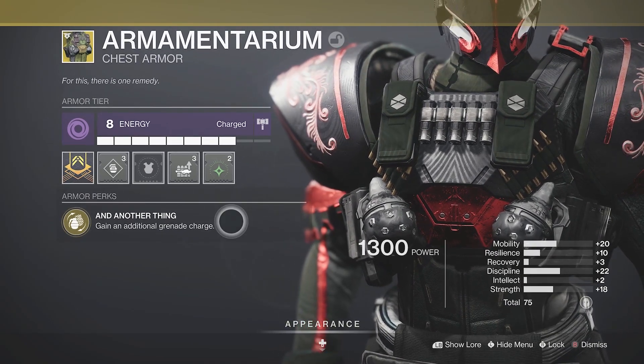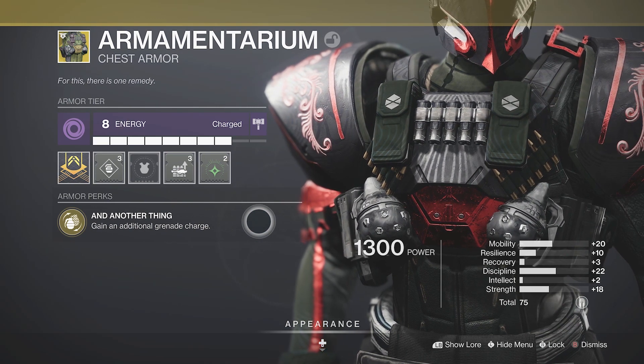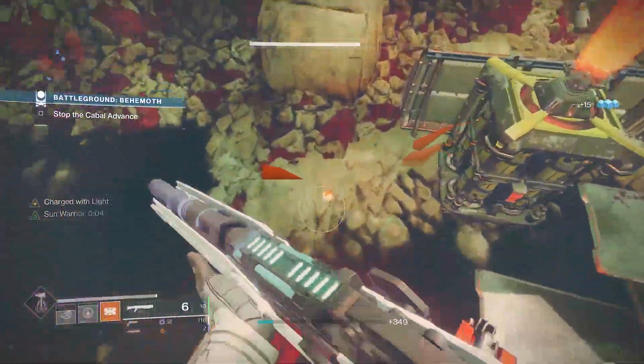The next thing you want to equip is your exotic chest armor piece: the Armamentarium. A very simple but very nice exotic — all it does is give you an extra grenade charge. Pretty much a no-brainer for a grenade build.